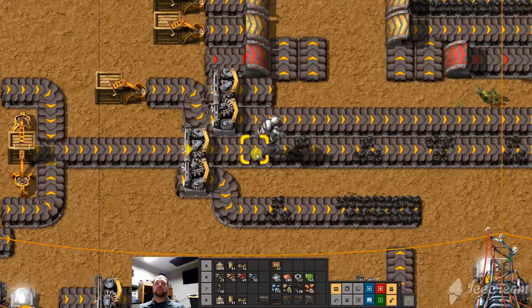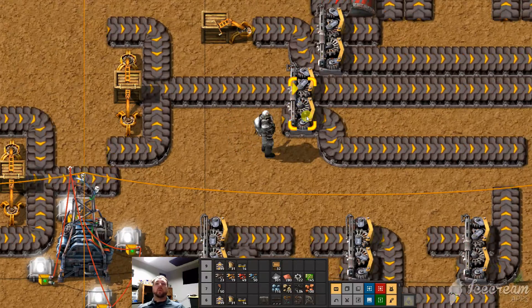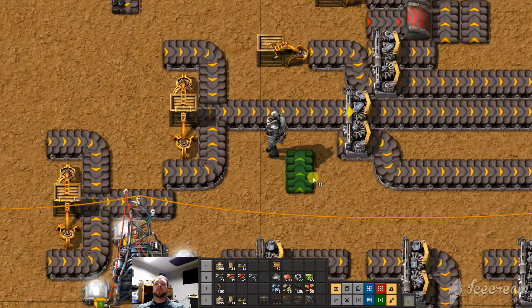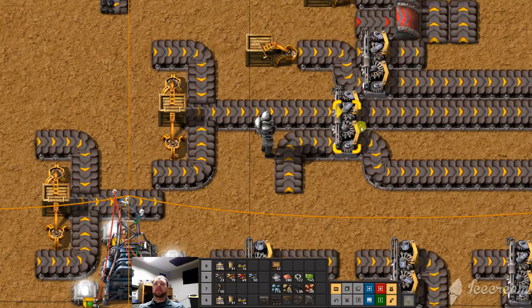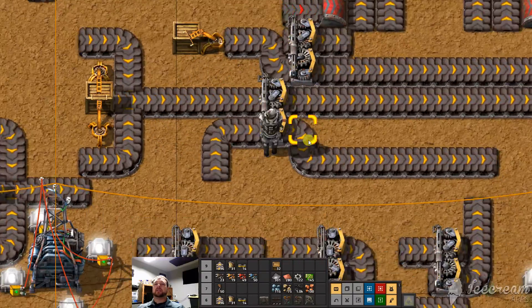Getting on from that to this little guy right here — this is the splitter. The splitter is a one-to-one junction, if you will, or a Y, but it can either combine or separate. We'll actually be going into the combination in a little bit, but the idea here is there are all sorts of things you can do when you've got a lane of material and you need it split.